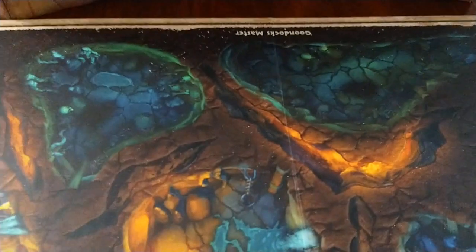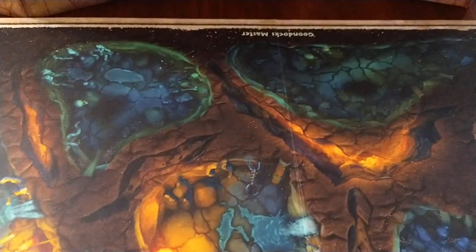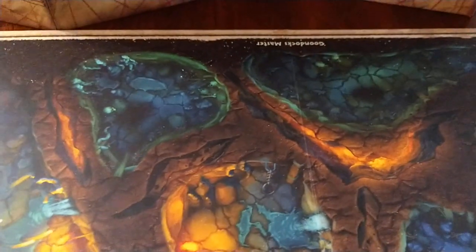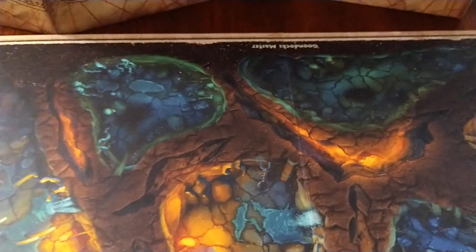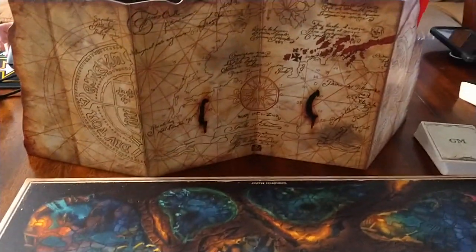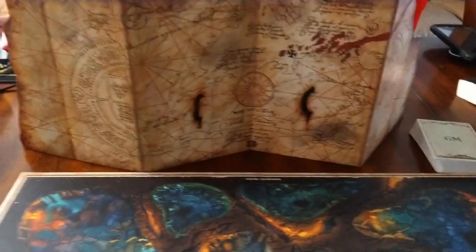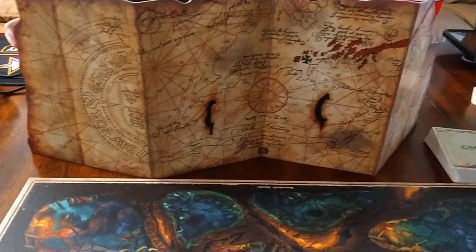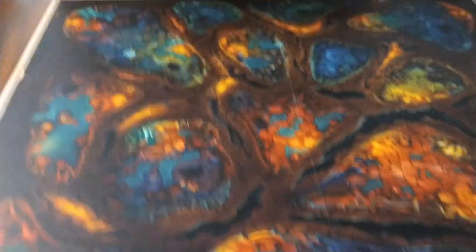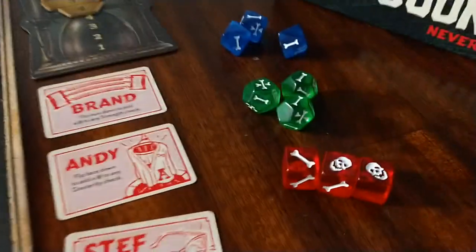So you're going to set the board where you can clearly see where the GM is going to set up. Depending on your table, which way you're going to orient the board, there's a marker here for where the GM is going to be. They're going to have this sort of curtain here — a shield they're going to be behind. They're going to have their GM cards and the GM tokens based on the number of players. We're going to set up the board here, and then we're going to have our dice.